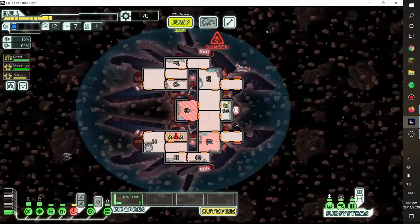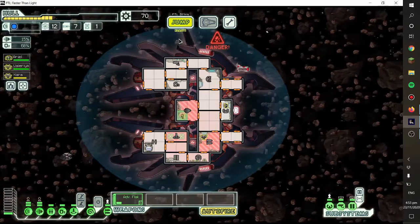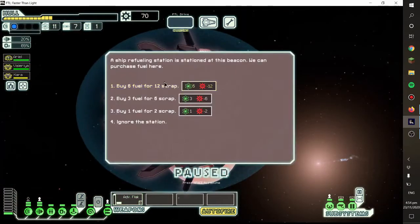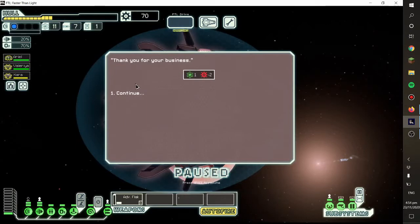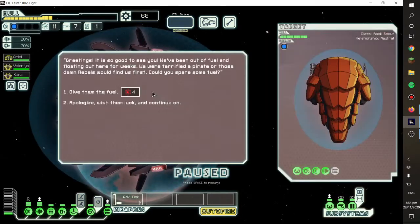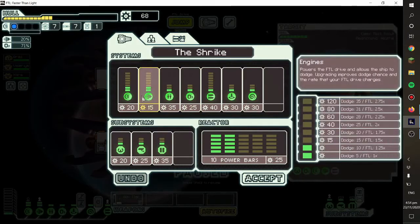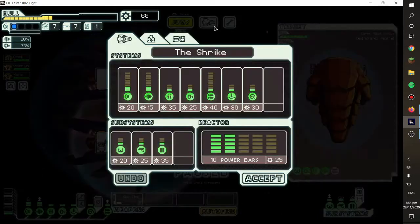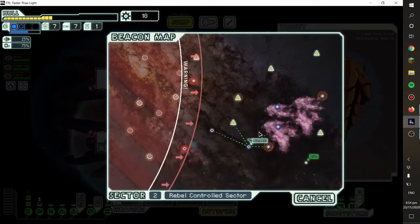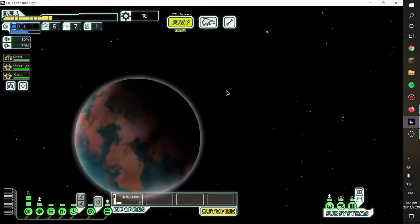Lanius can go aboard auto-scouts, can't they? Because they don't need oxygen. I hope they can anyway. I was going to save for repairs but it's too late for that. Because I wanted more scrap — that's such a terrible trade. We definitely can't afford any more fights, but who cares at this point. We can't afford to lose anyone off our ship either. That could've been the end of the game.